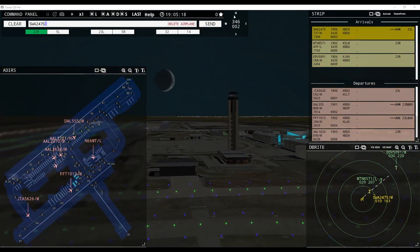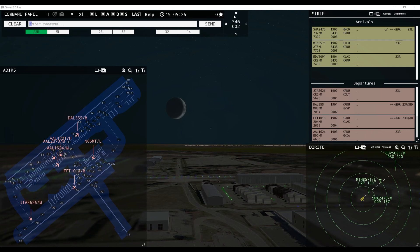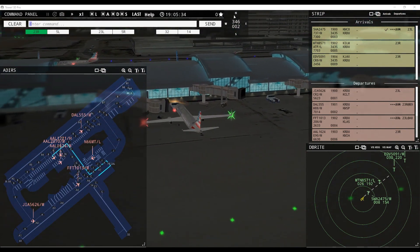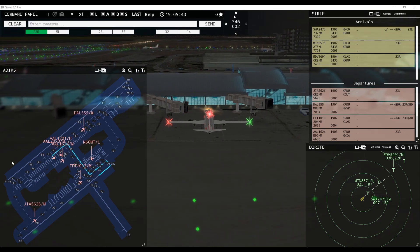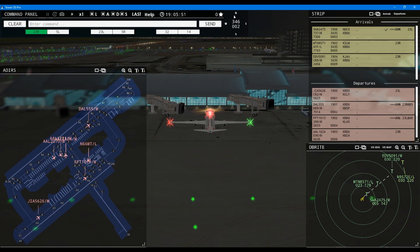Southwest 2475 cleared to land runway 23 left. American 2070, pushback approved, expect runway 23 left. We're going to start pushing them down the bottom — too much traffic coming in on 23 right, it'll clog us up. Another arrival right behind — 9957 2 Echo, enter final runway 23 left. What's the matter? He's not on the board yet — we'll wait a little while.